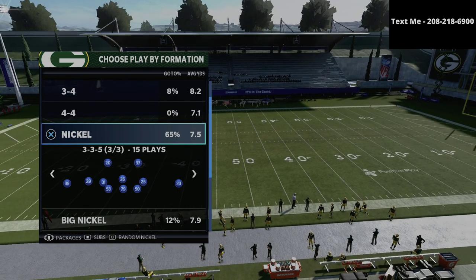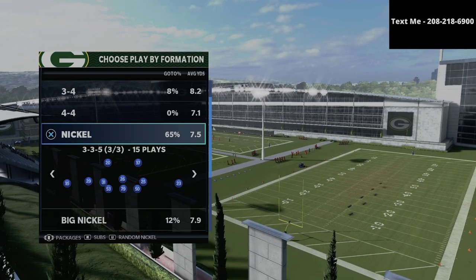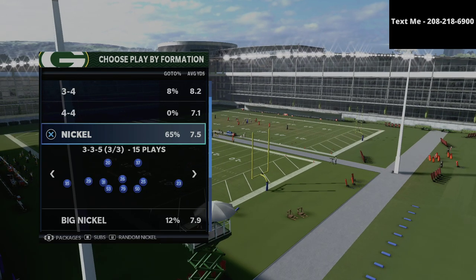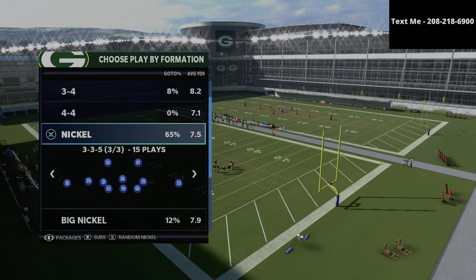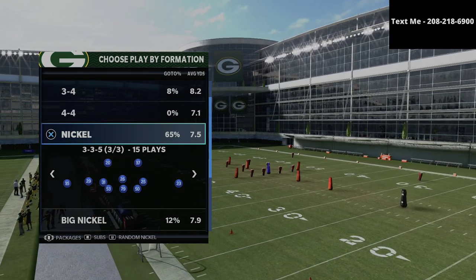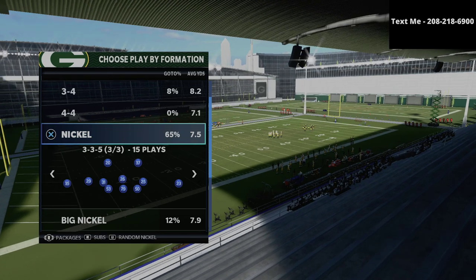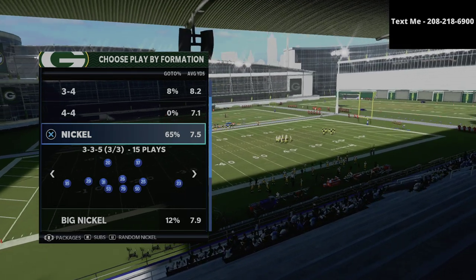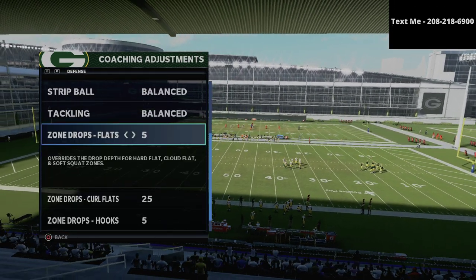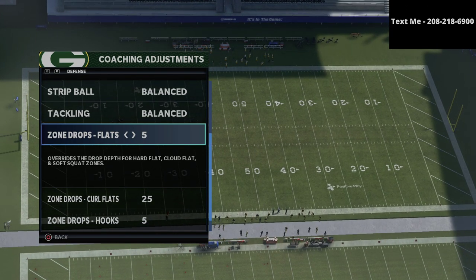The first thing I want to let you know is we're going to be utilizing the nickel 335 and the nickel 335 wide to stop this. I actually have a full defensive guide that walks you through my complete defensive guide to zone drops, man defense, match defense, blitzing defenses, and run defenses — my entire comprehensive nickel 335 wide guide out of the 46 playbook. I'll leave a link in the description for just $15.